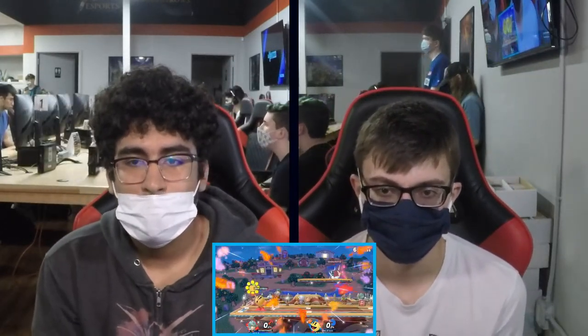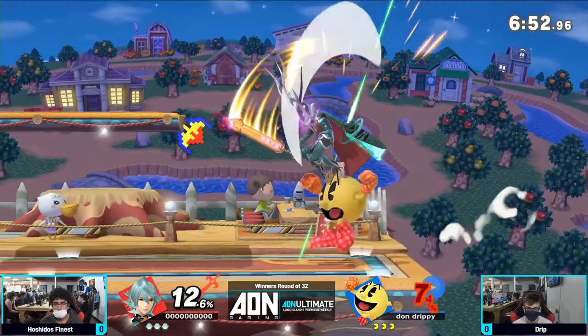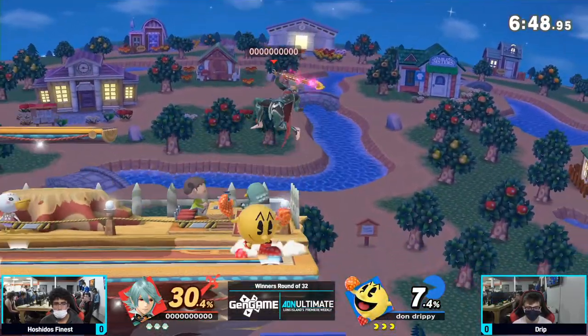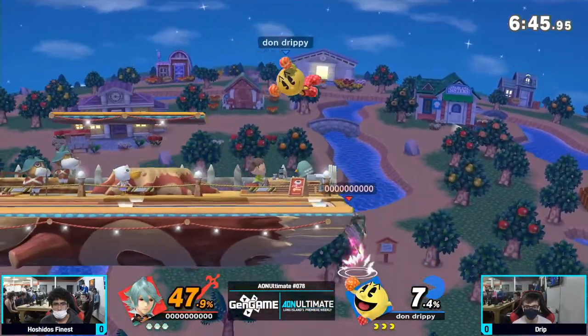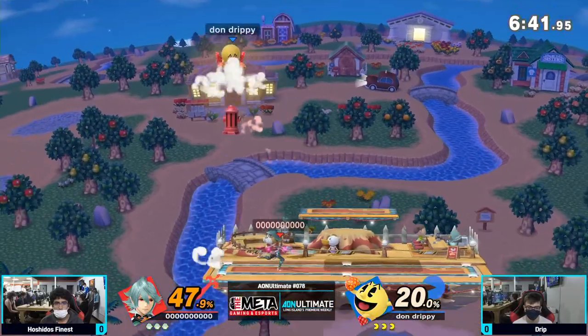Hoshido's Finest on the other end, the corner of the island. On a smaller stage, Pac-Man is able to control a lot more with the item usage here.